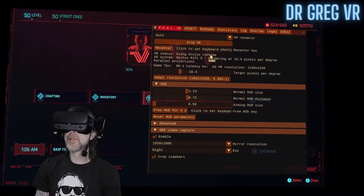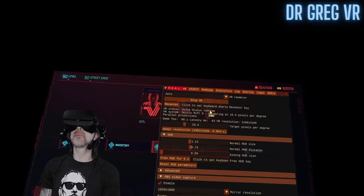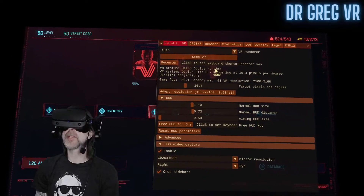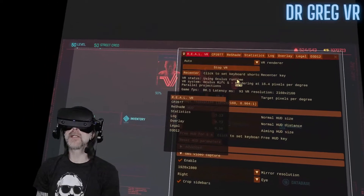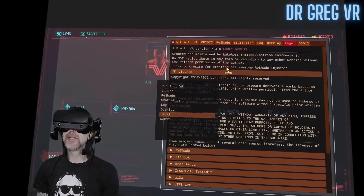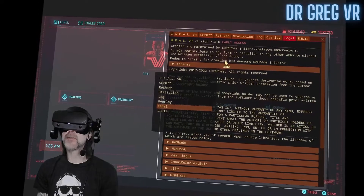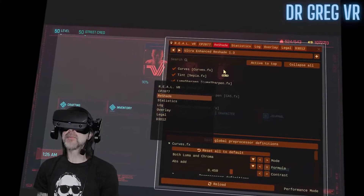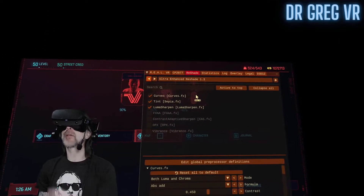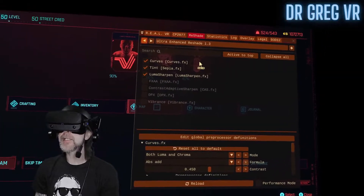Another thing you can do — I have the aiming HUD all the way over to the left. To get the reshade working, or to mess with the guns a little bit, hold X down and it'll bring up this button here. You have to use the left bumper, and that moves this up. To work with reshade, go ahead and go into there. I have ultra enhanced reshade up there on the top — that's how you can set the reshade.